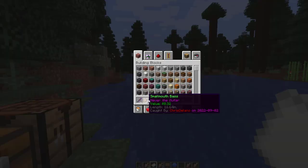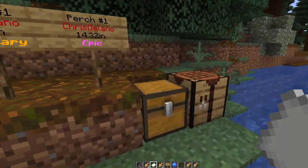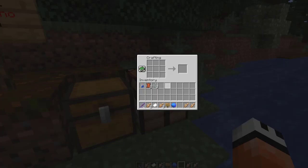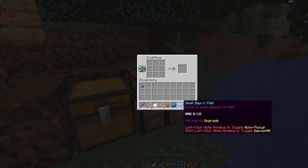Sometimes you get junk when fishing. This is an example — a letter in a bottle. When you right-click the bottle you get a crumpled up letter, and this one says 'Why is all the rum gone?' — a great question from Captain Jack Sparrow. To craft the small bag of fish, go into a crafting bench and you need three pieces of string, two bits of leather, and any fish you want. Grab a perch and that will give you a small bag of fish.